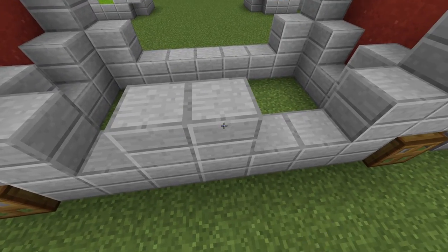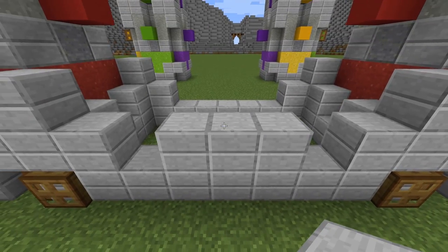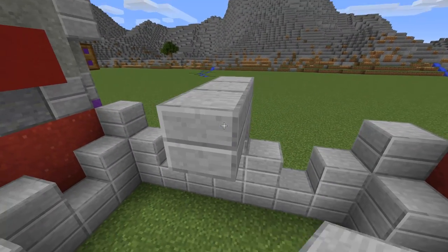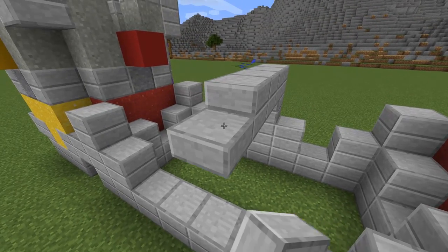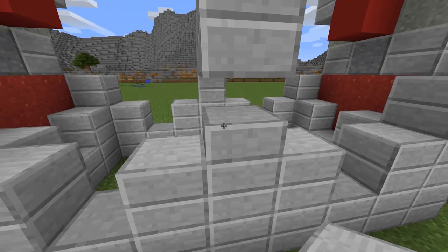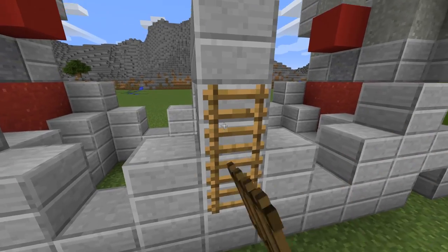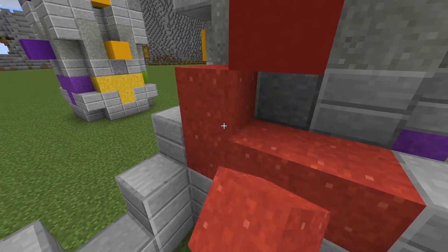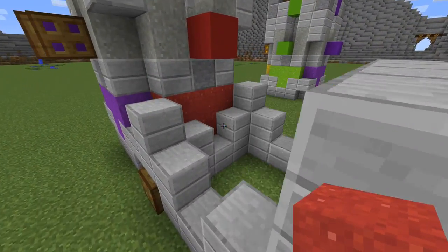Place three double stone slabs here, and two more in the middle. After that, extend the top until you reach the other side. Now repeat the same process as before here, and after that place three ladders. Place concrete powder here, matching the color at the back, and then do the same for the other side.